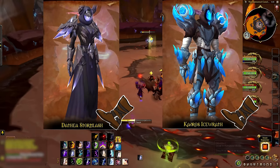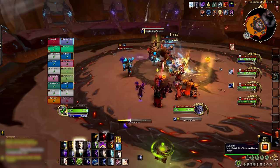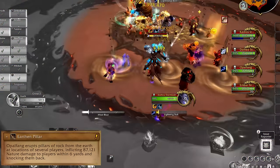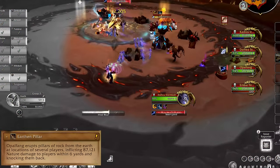Dathia and Kadros will spam cast at random targets. Kick his Frost Spike and her Lightning Bolt when you can to help healers. Earthen Pillars will spawn on these brown swirls — scoot out of the way.